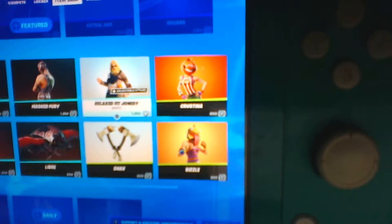We got Fit Jonesy, Christina, and Sizzle, along with the Snacks pickaxe. Relaxed Fit Jonesy also comes with a backbling as well. In the dailies, we got Assault Trooper, a brand new emote called Boop, Hit It, Don't Start Now, and Facepalm.